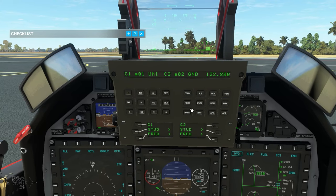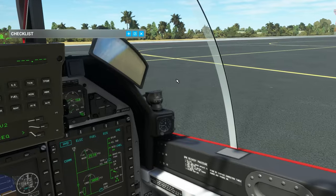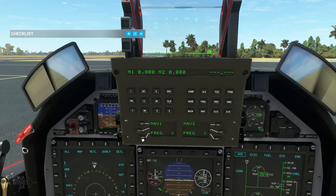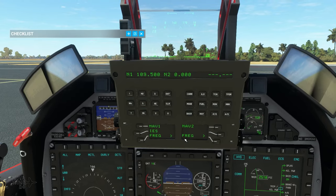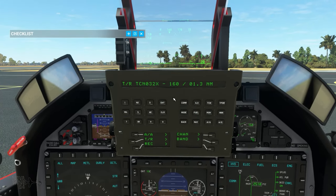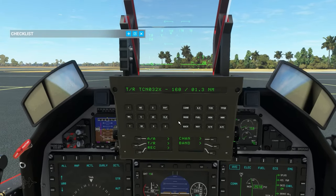Setting up nav frequencies is much the same way. Going to our ILS — this enables the nav frequency. I'll tune the ILS at East Sale: frequency 109.500 — wait for it to flash — enter. There we go, and it even shows the identifier. This aircraft also supports TACAN navigation — it's picked up the local East Sale TACAN channel 32X and that information is displayed and available.